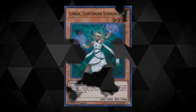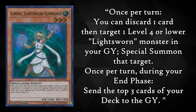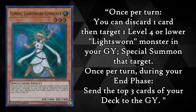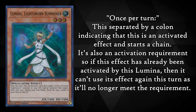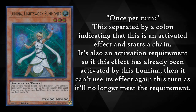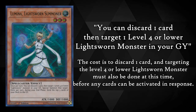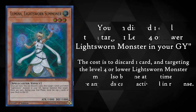Now let me give you another example using Luminar Lightsworn Summoner. The effect reads: once per turn, you can discard one card, then target one level four or lower Lightsworn monster in your graveyard, special summon that target. The 'once per turn' is separated by a colon, indicating this is an activated effect that starts a chain — it's also an activation requirement, meaning if the effect has already been used by this specific Luminar, it can't be used again. You then discard one card and target one level four or lower Lightsworn monster in your graveyard. The cost is to discard one card, and the targeting must be done at this time before any other cards can be activated in response.